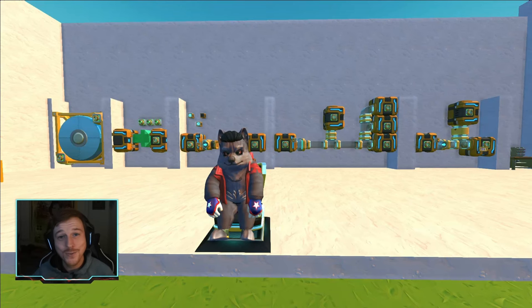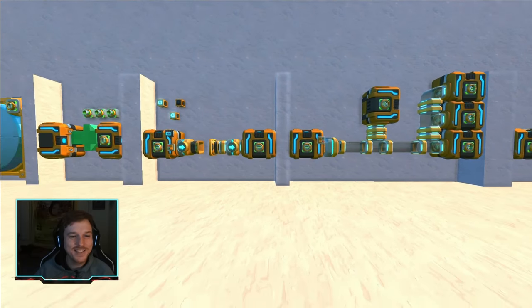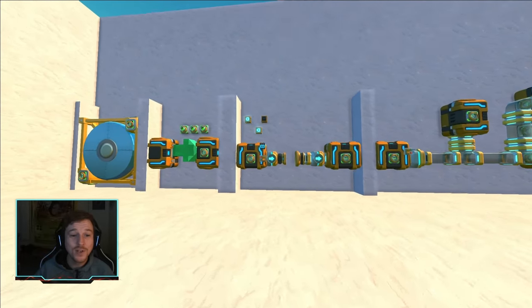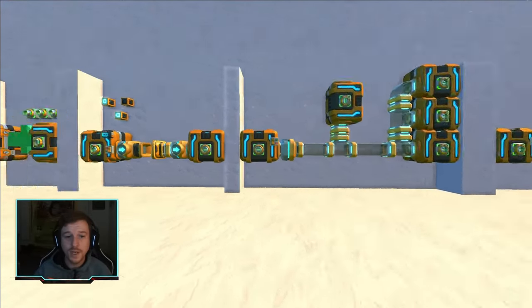Hello everybody and welcome back to another Crashlander update video. We are in update 1.1.1.1.1. This update has added a fair amount of new and exciting items related to storage and some other things. The main things I wanted to focus on in this video were the actual storage possibilities we have now with this update.